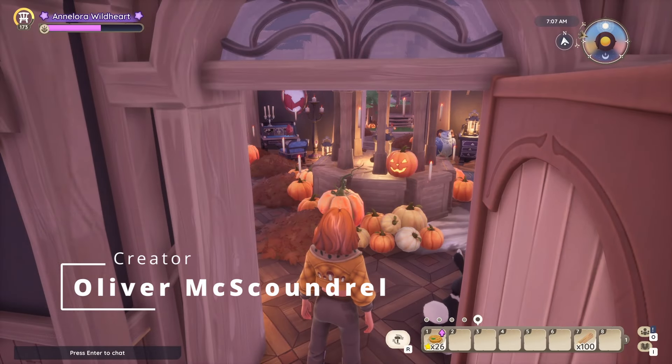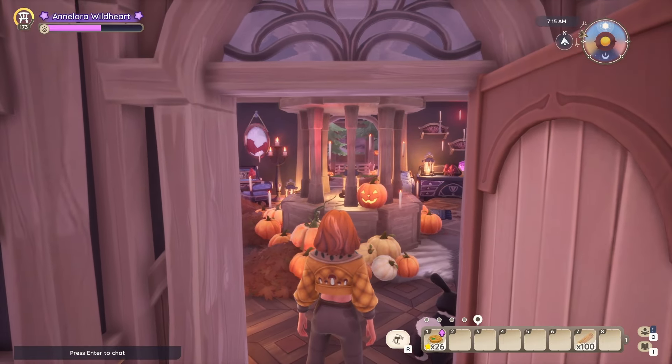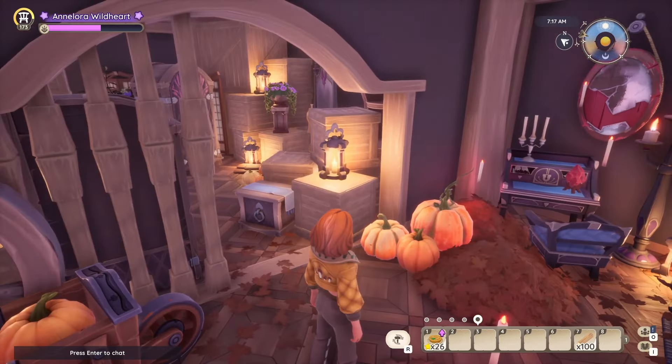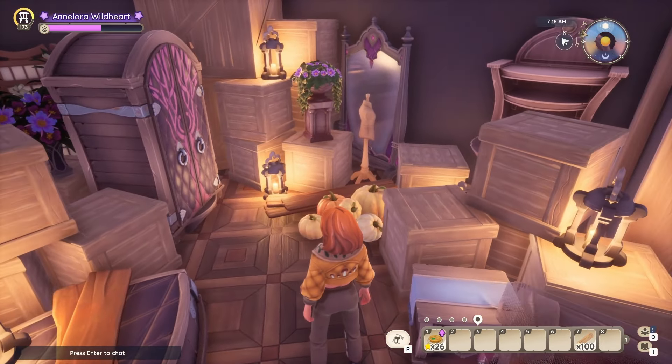I just got invited to Oliver McScounder's plot. He said he's not joining this build-off, but he did make a Halloween plot. The story here is a witch is living in the broken-down house, practicing protective magic in her backyard. Yeah, I can definitely see that a witch just moved in, in a very broken-down house. This is nice.